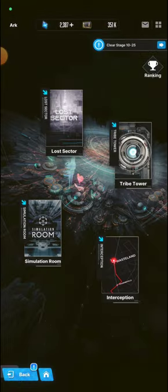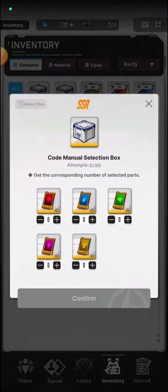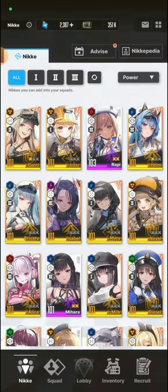Aside from the simulation room, there are other events that give code manuals — like this code manual selection box. We were given this box from events and I haven't used mine yet, but once I have enough tier 2 and tier 3 codes, I'll use it to upgrade the skills of my Nikkes.